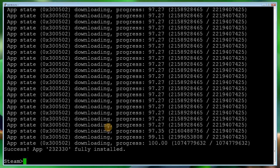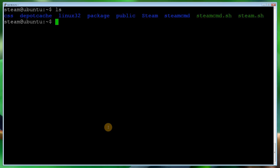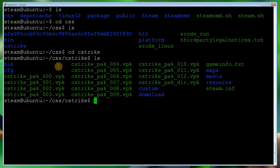That's now done. Quit out from the Steam console, clear the screen, and do ls — we can now see the css directory. Let's go into that folder and do ls again. We can see a cstrike folder, so let's go into that and do ls again. We've got a cfg folder — let's go into that and I'll briefly explain what we can do in there.